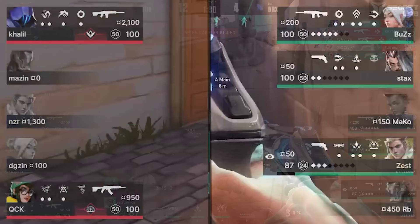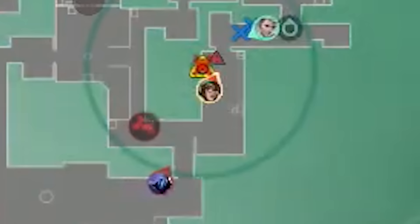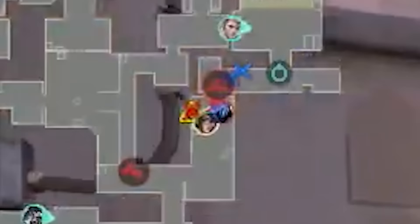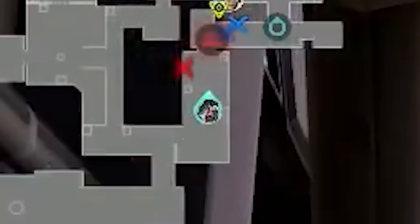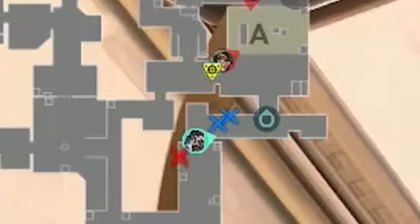Huge kills — trades actually go in favor of DRX. Zest recons, sees nothing, knows no one is close, and starts walking up wanting Furia's rifles. But Furia know that DRX want their guns, so Khalil and Quick both regroup A main looking to punish DRX for their greed. The drone spots the last two Furia players. Stax and Buzz immediately start sprinting to make maximum use of the info. DRX double up on A — Stax playing containment. Furia are saying to each other: don't worry, DRX didn't pick up our guns, we still have the weapons advantage, this round is winnable.